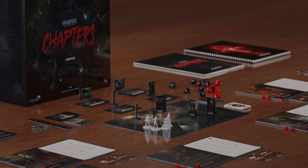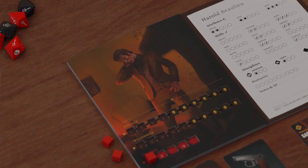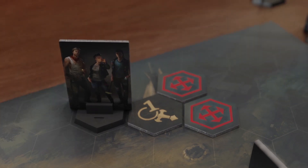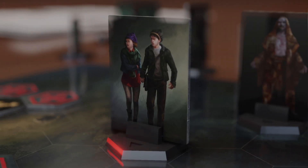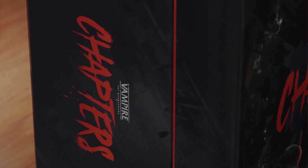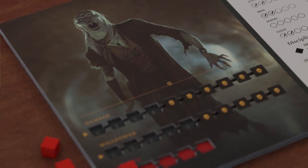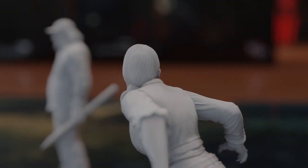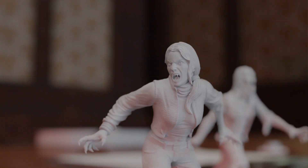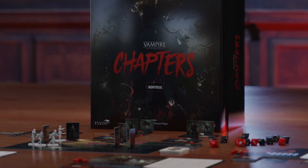Welcome to Vampire the Masquerade Chapters, a thrilling narrative cooperative board game for one to four players, where tactical combat, branching dialogues, investigation mechanisms, and your own decisions will have an impact on the story itself. In this world of darkness adventure, you will assume the roles of neonate vampires, also known as kindred, and will decide how to act, talk, and evolve, all while having to face the return of old threats, deeply buried secrets, and your own bestial nature. So, let's learn how to play.